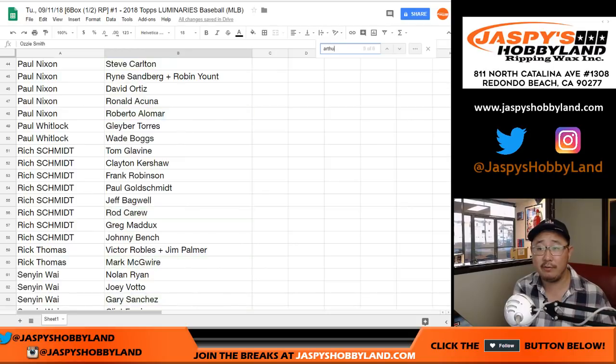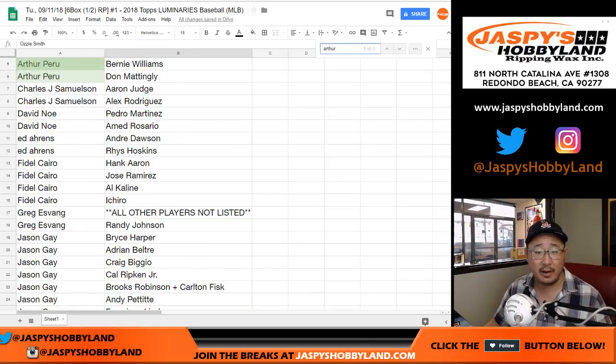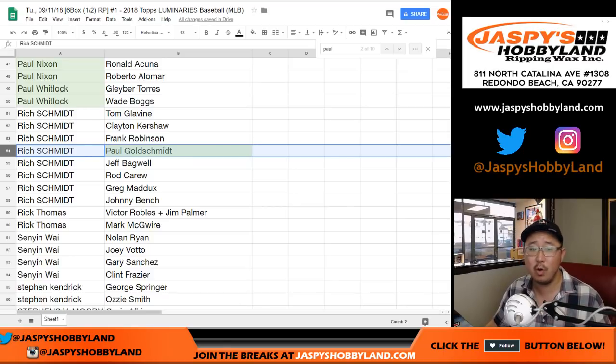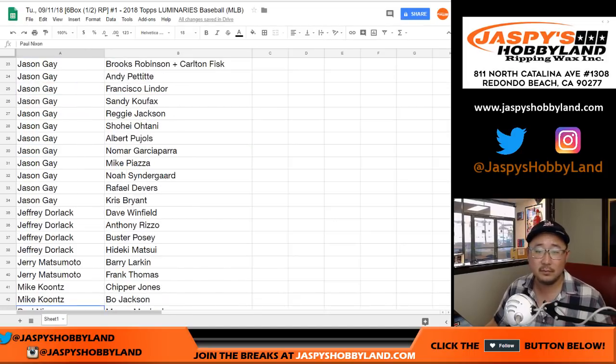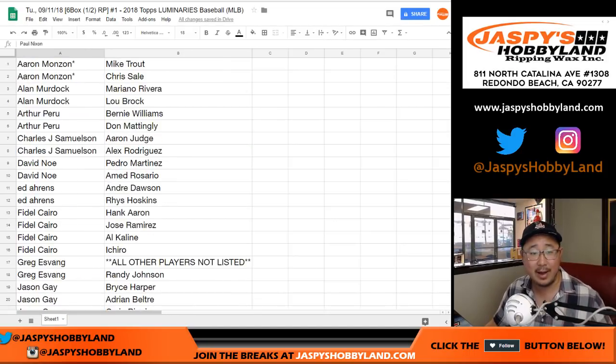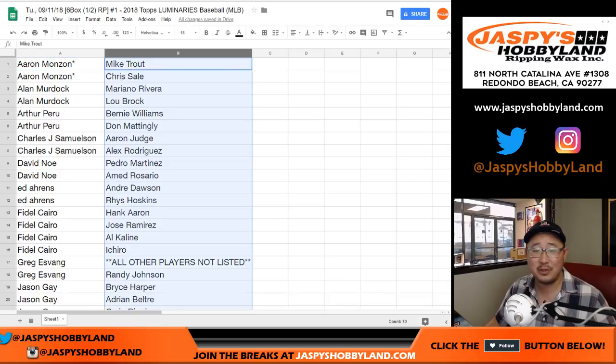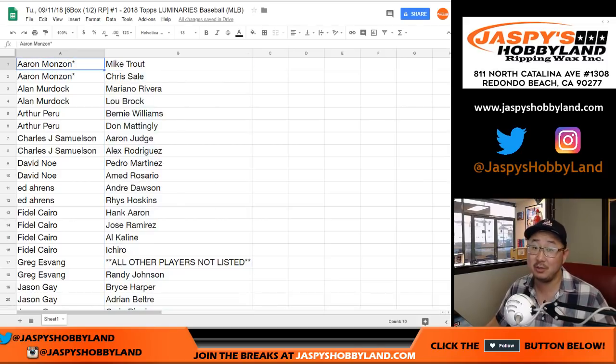Now Arthur is saying he'll trade any of his players for Paul Goldschmidt, which belongs to Rich Schmidt. No gold for Rich, just regular Schmidt. So I don't know if that does anything for you, Rich — Bernie Williams or Don Mattingly. No Anthony Banda in this, I'm afraid. Ordinary gamers — he'll have to do something legendary like the guys on this list to get there. He could someday.